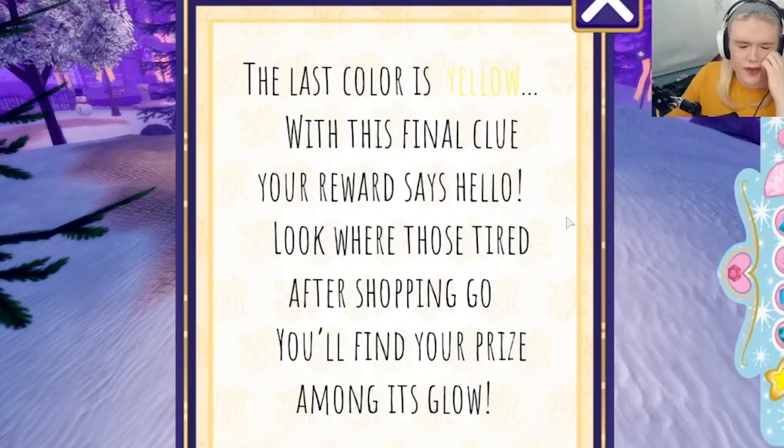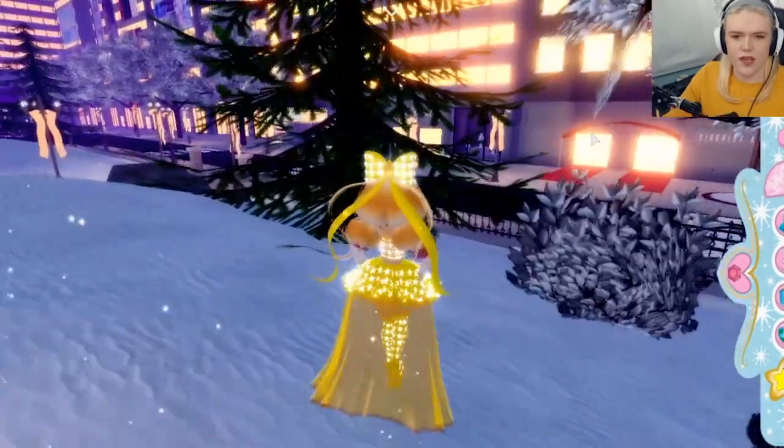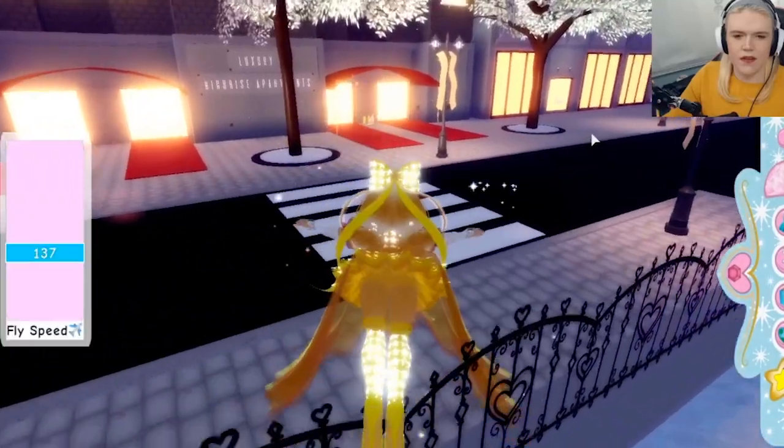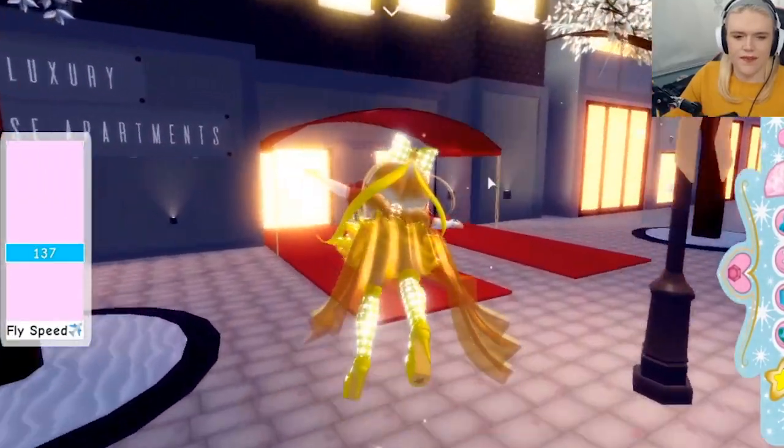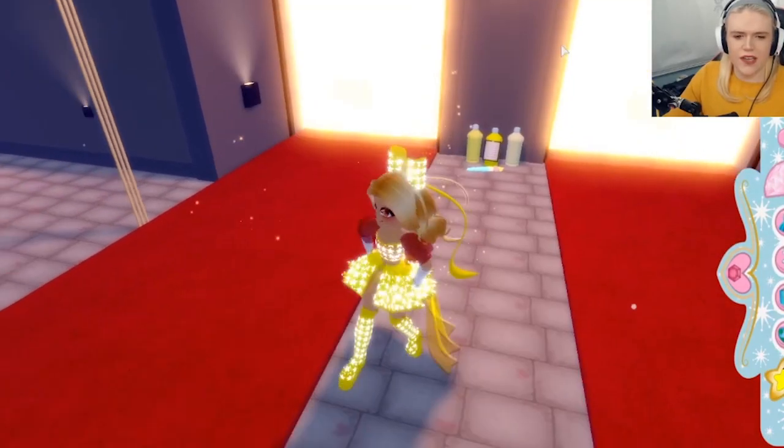Then it will ask you for the yellow. Yellow is where people go when they are tired from shopping — also known as going home. So if you head on over to the apartments, the luxury apartment building, you will find the yellow pants in front of the door, and then you are finished.